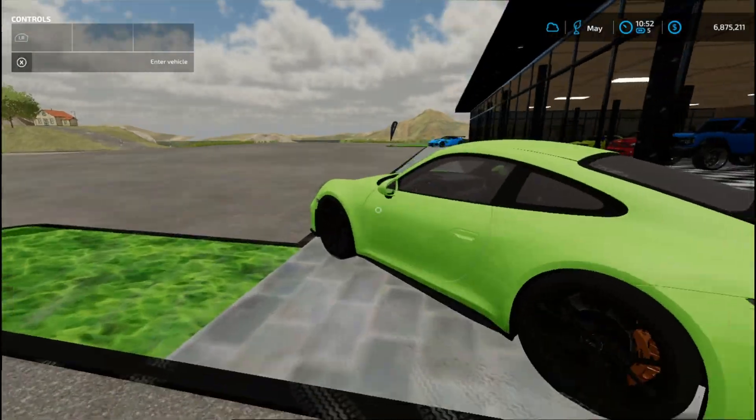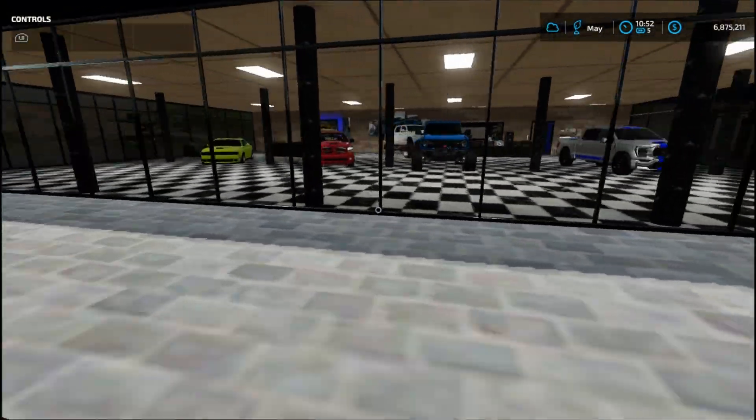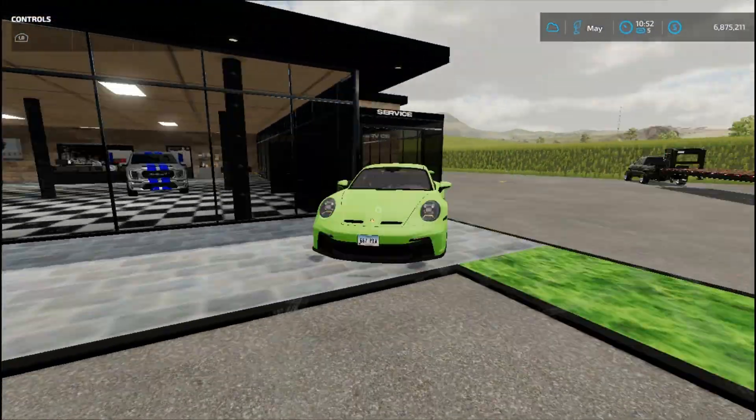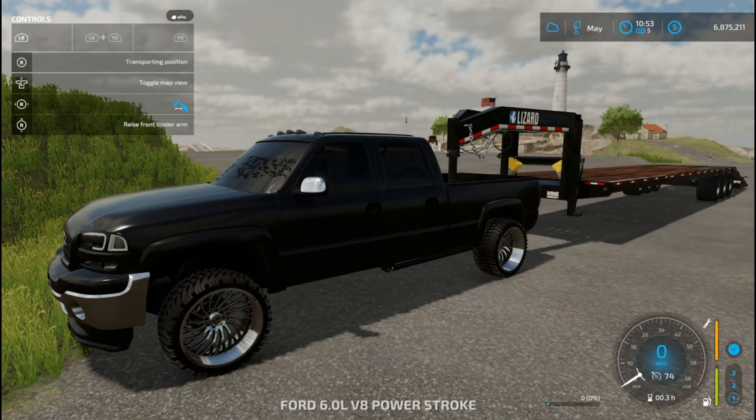I might change the color of it, but I like the silver with the blue because it fits that Shelby mindset. We'll leave the Porsche out here and the Corvette right there, and maybe add another car in front. Let's go ahead and get the other ones and then we'll go back to story time.